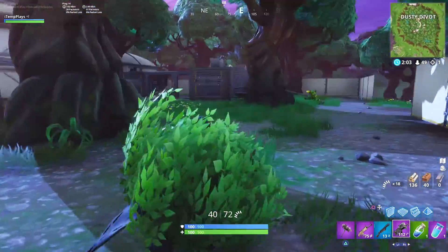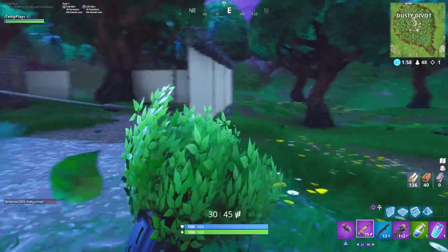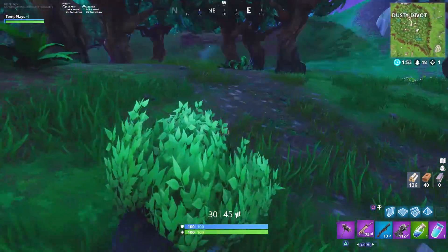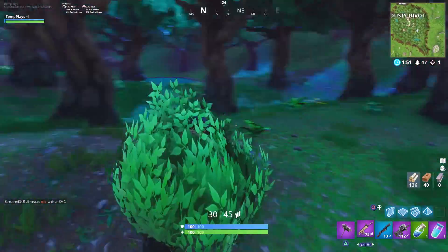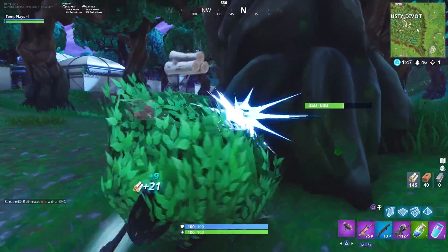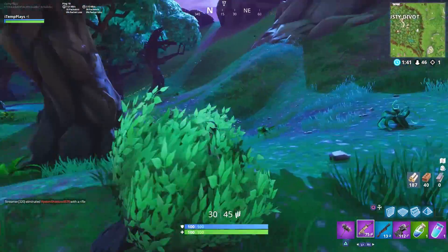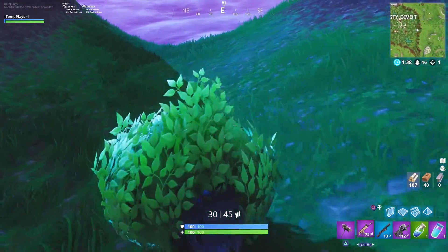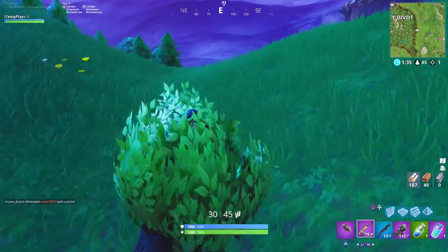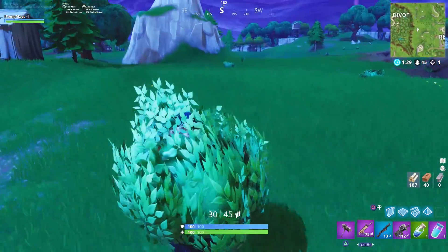I remember when the bush came out — it was almost a year ago. It was the early days of Fortnite, and back then, for a lot of new players to the genre, the tactic was pretty much: sit in a bush, wait until someone walks past, and then shoot them. I used to love finding the bush consumable because you could pop it on like I have now, and I used to just chase noobs, shoot them once in the back, and then sit still as the bush and watch them be really confused.